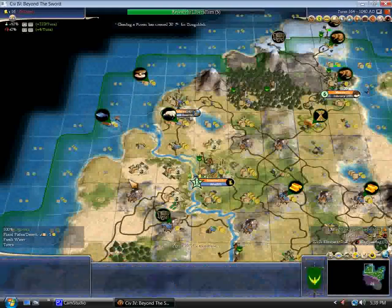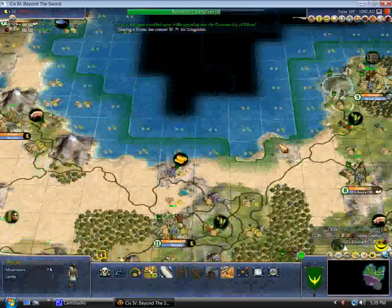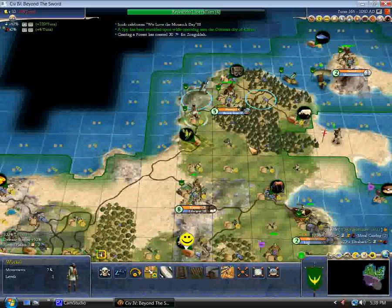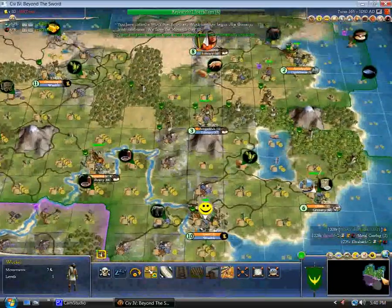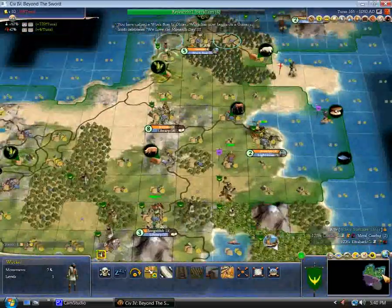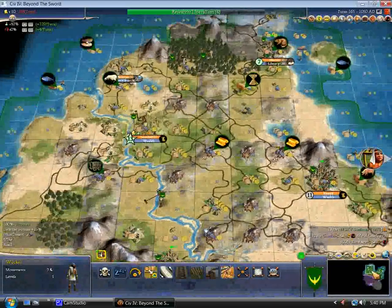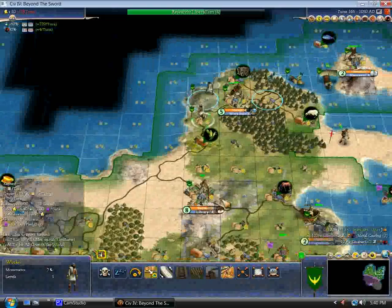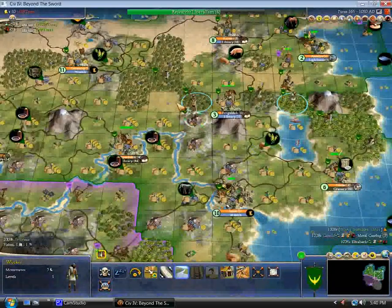I'm going to emphasize commerce everywhere. I'm not going to worry about universities yet. There'll be a bigger draw for me once I make it to democracy and start using emancipation to grow cottages. Once my workers are done clearing out the grassland forests, I'll switch my automated workers to leave the forests — I'll do that now — so I can get some production using lumber mills or what have you.